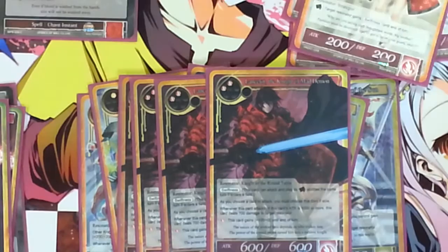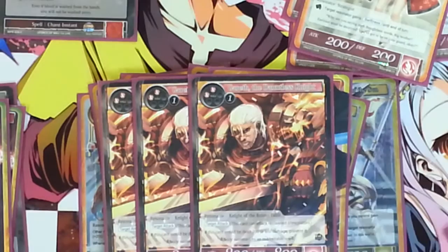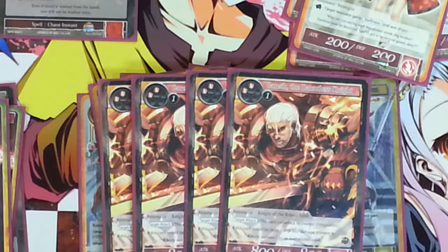I also run four copies of Gareth, the Dauntless Knight. He's an 800-800 for three and has target attack. If this card would be dealt 700 or less damage by a source, prevent it — so that's every time. If your opponent tries to hit it with two Thunders, both are prevented because they're both doing less than 700 damage. They have to do 800 or more to do anything, so he usually stays alive, and that last ability is a big deal in this deck.